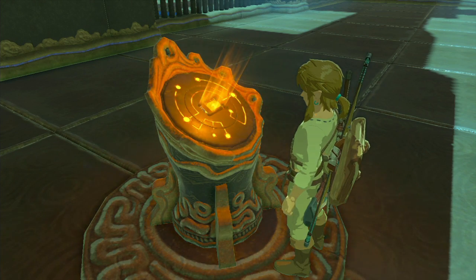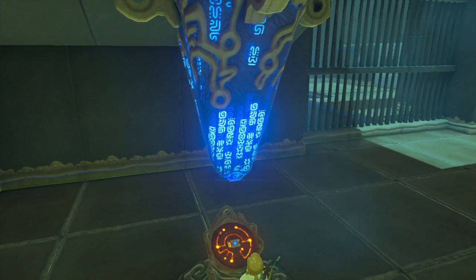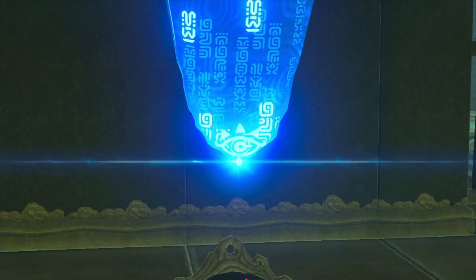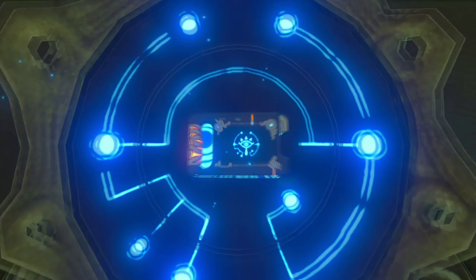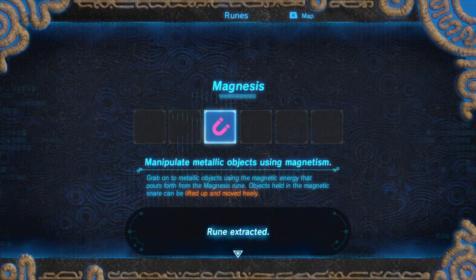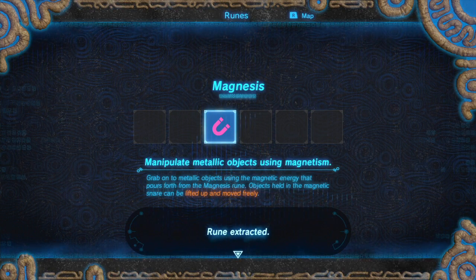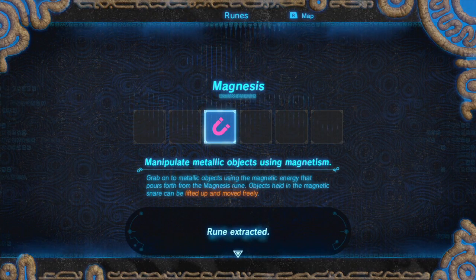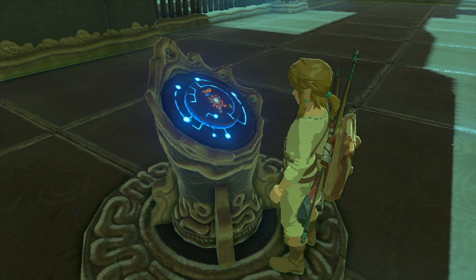Let's get this Magnesis the shrine talks about. Sheikah Slate authenticated. The Sheikah Eye is going to shed a tear, which will give us a little something special. Now we have access to runes — not ruins like destroyed stuff, Runes. The Magnesis Rune. Grab onto metallic objects using the magnetic energy that pours forth from the Magnesis Rune. Objects held in the magnetic snare can be lifted up and moved freely. Oh, the fun we are going to have with this.